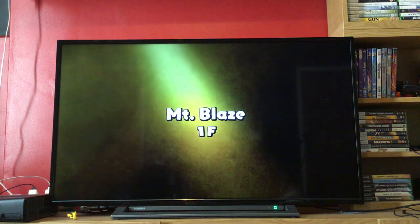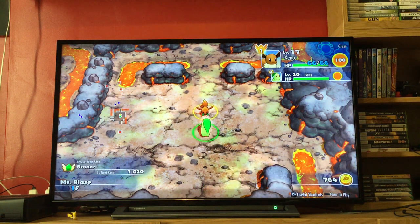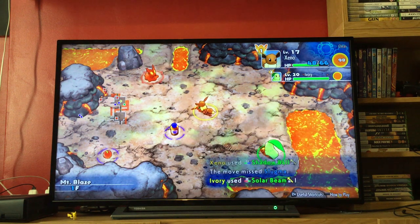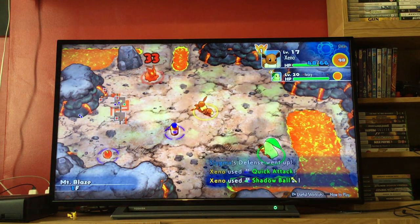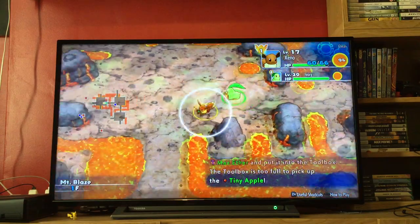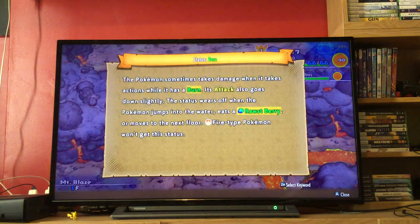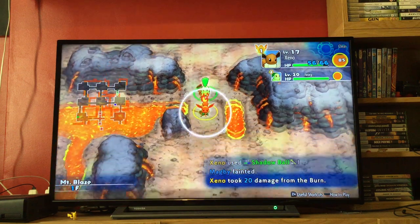I'm going to first talk about Mt. Blaze before I start talking about what I wanted to talk about last episode. Mt. Blaze got changed drastically in this game — it's more due to the Pokemon themselves. Not the Pokemon that they have changed, but more because they now have a new move: the move Incinerate. The move Incinerate makes this dungeon hell. It is really, really annoying to go through.